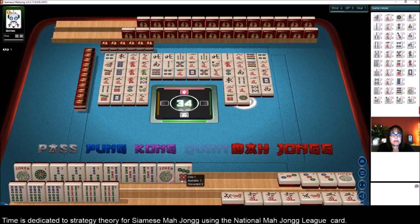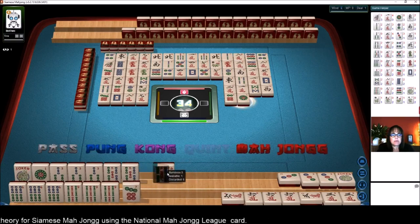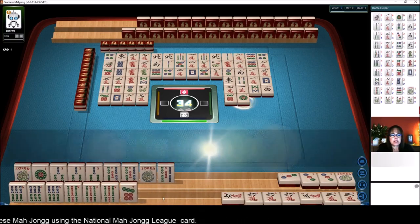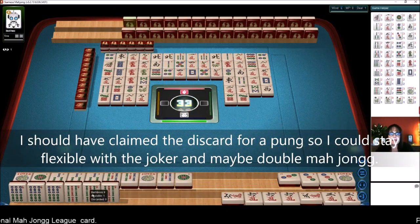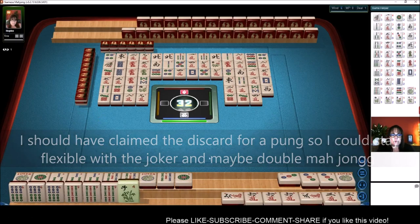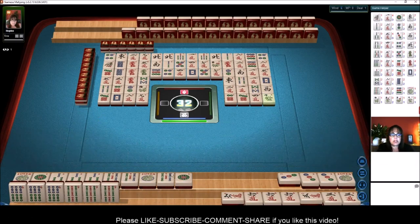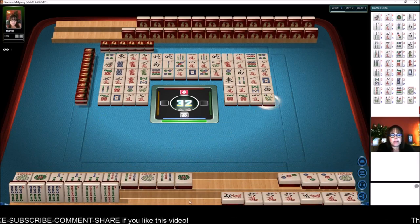One dot. One dot. Why — oh, there it is. Let's go ahead and mahjong. Mahjong. We'll throw that. We may or may not get this one unless we pick a joker, because this nine bam could be in their hand. Four characters. And if we do pick a joker — bamboo, we'll take a win. Right there we have a 25-point hand at the moment.